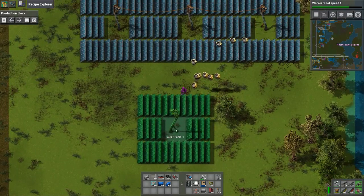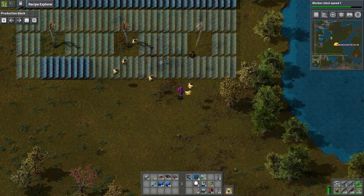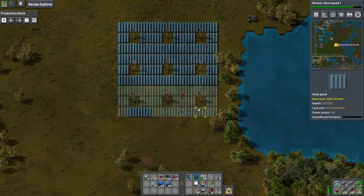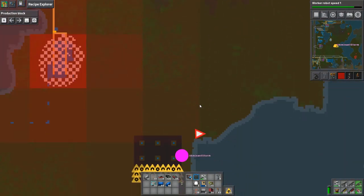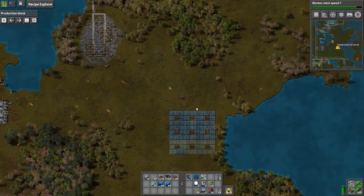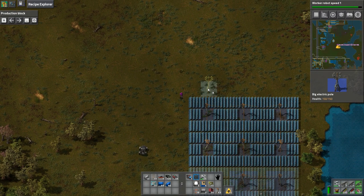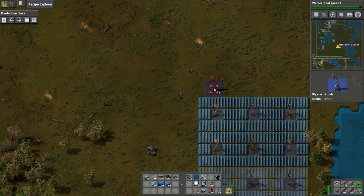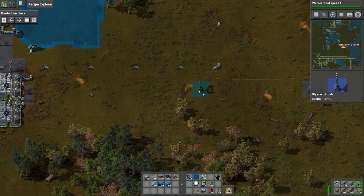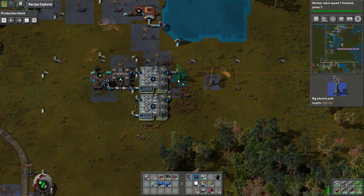And now my bots can remove trees. Now we're starting to work! And I am out of solar panels — let me go grab some more. I'm surprised that's going to be enough, but we shall see. While we're driving, let's grab these guys — I should be making these too. Worker Robot Speed — oh, it didn't quite get all the way there, that's alright.